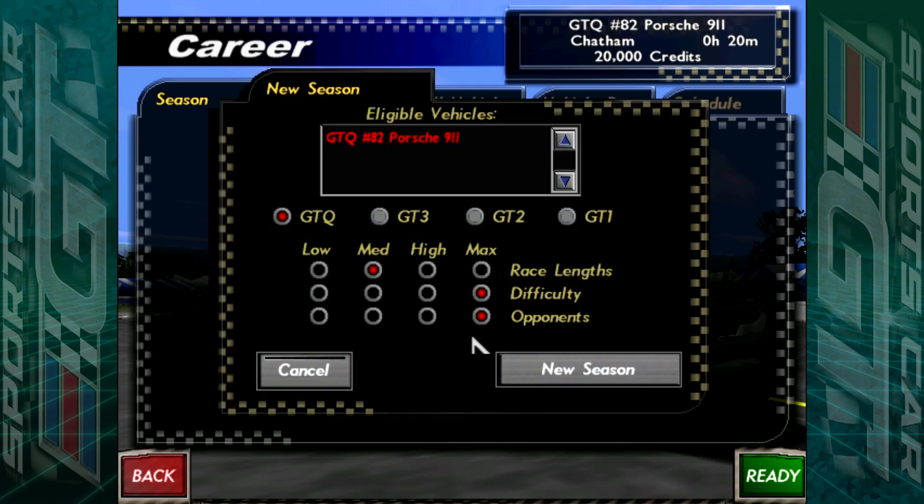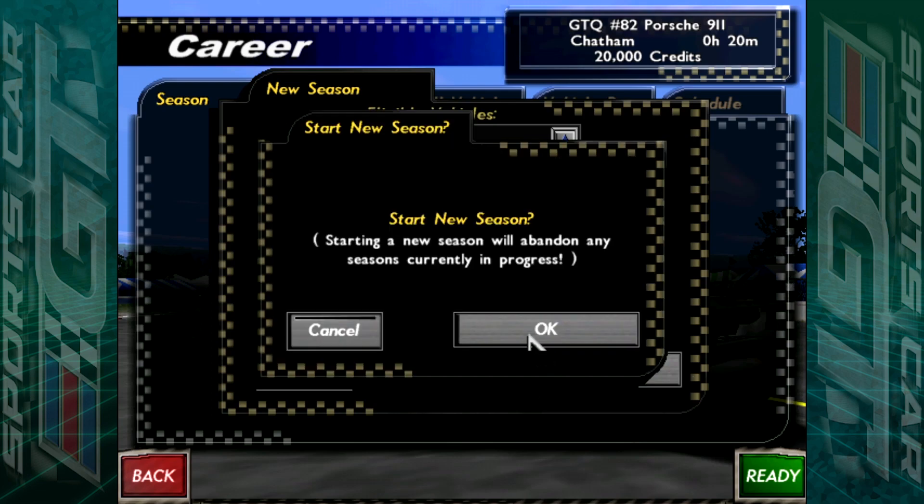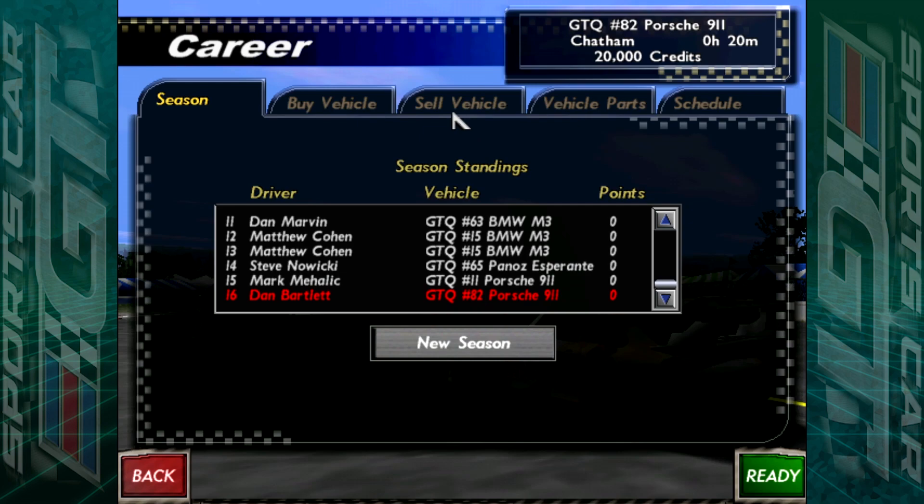I've put the race lengths on medium because that is a 20-minute race length. If I had it on maximum, it would be an hour. The races are timed — I think you can have it on laps as well, but this is more authentic anyway. So 20-minute races, which is the ideal race length for the video. Difficulty opponents on maximum and the number of opponents on maximum as well, so there's going to be 16 cars on the grid, which is fantastic compared to the six that we had on the PlayStation version.